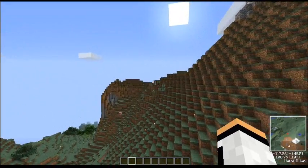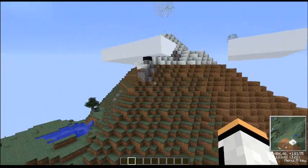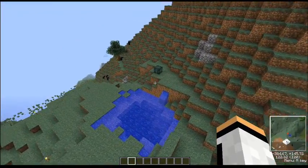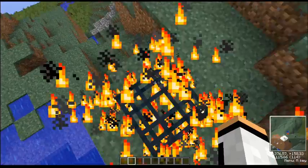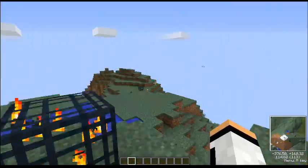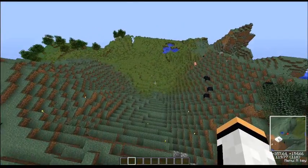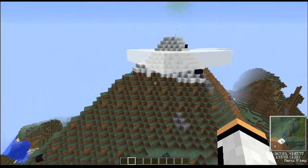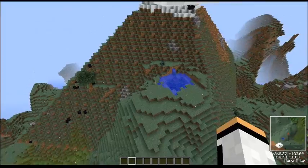I got fireworks for like explosions coming out of the top. I also got a torch spawner that spawns all those torches - see them falling down there. Let's get to the mountain.